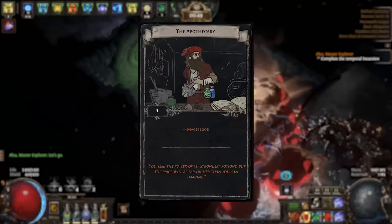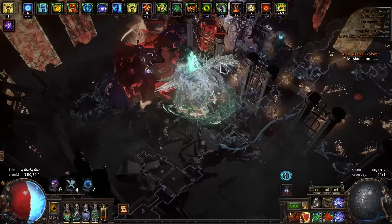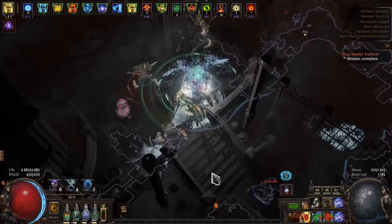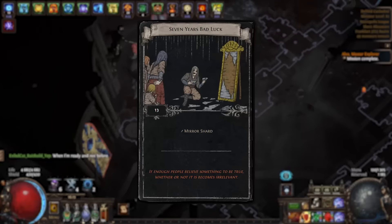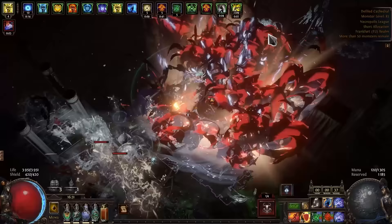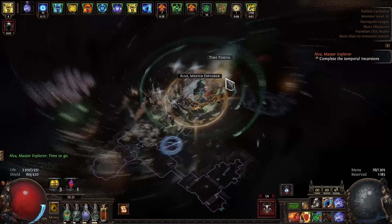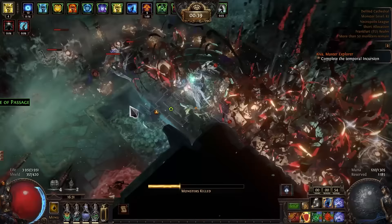The map I chose was Defiled Cathedral because the Apothecary was my main target. I used 2 Divination Scarabs, a Scarab of Monstrous Lineage, a Scarab of Hunted Traders, and Beyond on the map device. To be honest I didn't get any really big lucky drops with this atlas — probably just a bad day. I found 6 copies of the divination card 7 Years Bad Luck, and statistically I should have found at least 1 Apothecary card. Overall the strategy is very good — lots of monsters and lots of loot — but with 8-mod maps plus Beyond and Delirium it's quite difficult, so budget MF players will struggle.